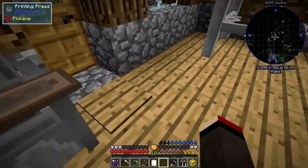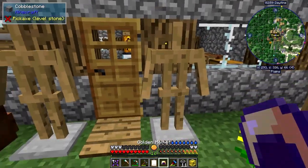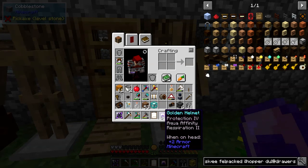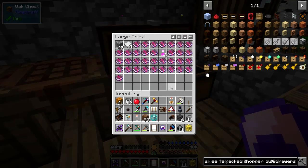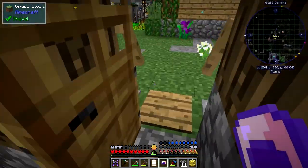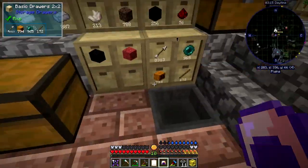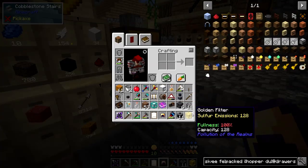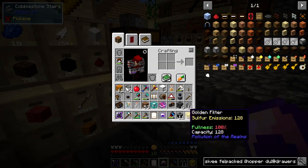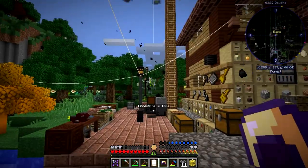I've still got my helmet — I thought I'd lost it, but it was actually here. This is the one with Respiration Two on it. So I can actually combine those two together on an enchanting table and we'll make a Respiration Three helmet, which might be worth doing. Also, while I'm doing that, the other thing on my list was to repair these filters. You can repair the filters — I didn't realise you could do that. Because of that I've actually made a diamond one.